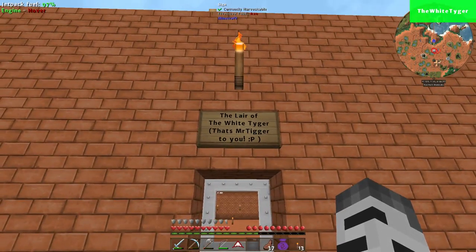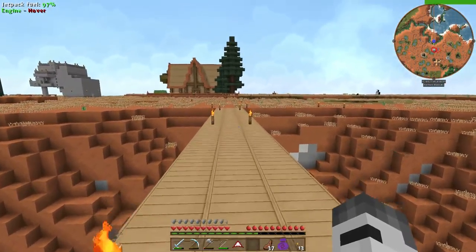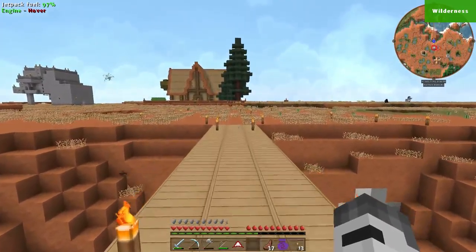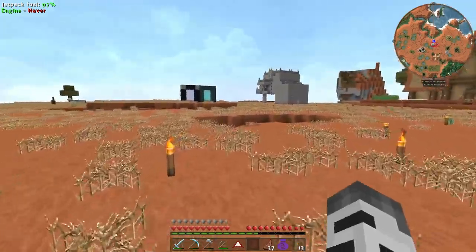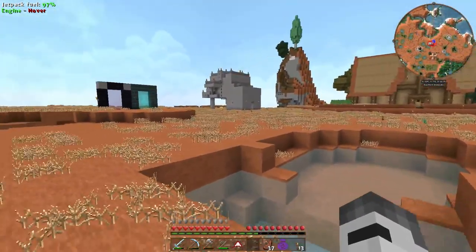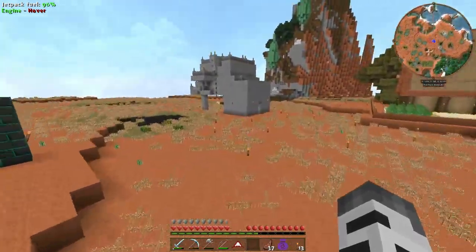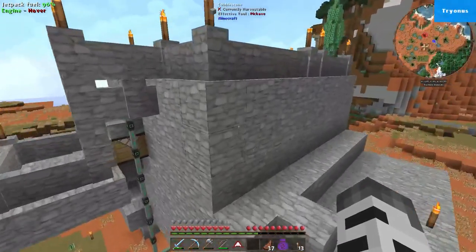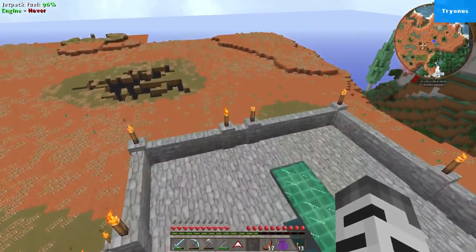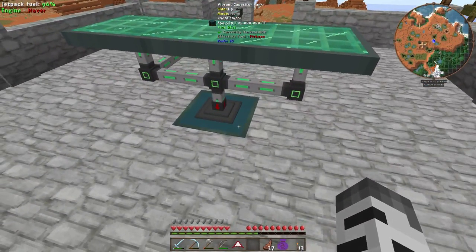The Lair of the White Tiger — that's Mr. Tigger to you. Kudos to Mountain Dew and Tryonis — they always used to call me Tigger. That's pretty much it for right now. Just comment below and tell me any ideas or suggestions where I should go from here. Besides going to the Ender Dragon, killing it, and going to Draconic Evolution — I know, that's my next step. But I gotta do some other stuff first.